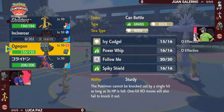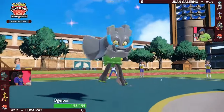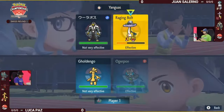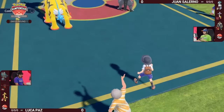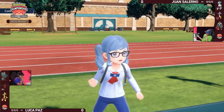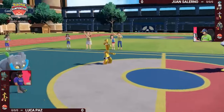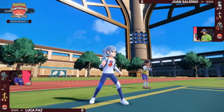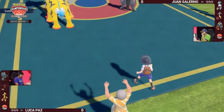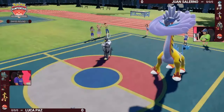Similar to how Juan is locked into saving Terastallization for his Calyrex Ice Rider, Luca is in a very similar position — Koraidon's natural typing is Fighting/Dragon, making it weak to Draco Meteor from Raging Bolt and Ice type attacks from Calyrex Ice Rider. You want to save that Fire type Terastallization for Koraidon. Incineroar could have Terastallized into Ghost type and made an incredible read, but that would have been a big risk.